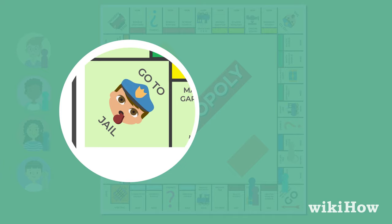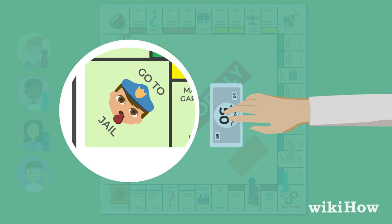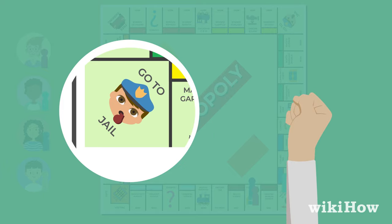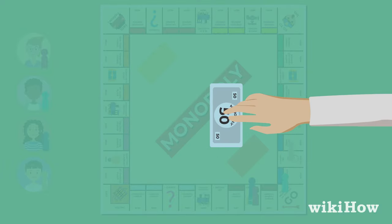If a player ends up in jail, they can either pay $50 to get out at the beginning of their next turn, or they can try rolling doubles on their next turn to get out for free. If they don't get doubles, they have to wait until their next turn to try again. If three turns go by and they still don't get doubles, that player pays $50 and leaves jail.